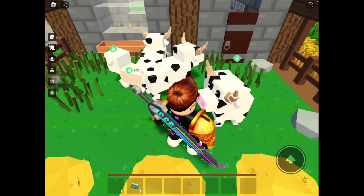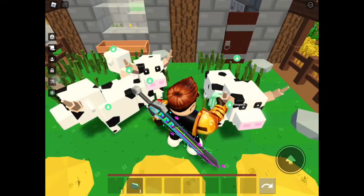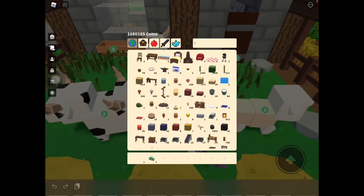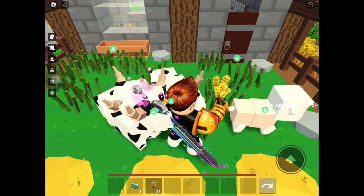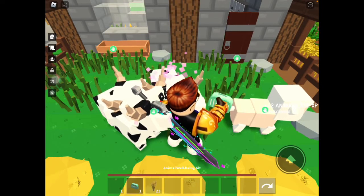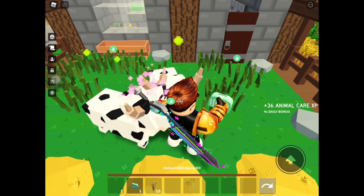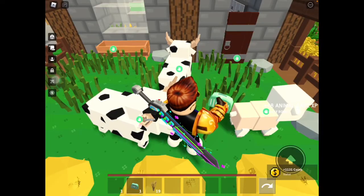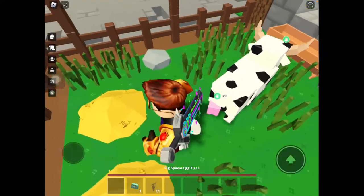So I'm going to get one of these depending on the price — they're all worth the same. I'm going to feed them a little bit so I can get their price up. Now I have to sell one of them for 1130. As you can see, one of my cows is gone and now I'm going to hatch my pig.